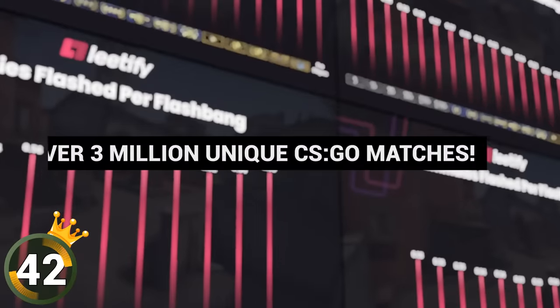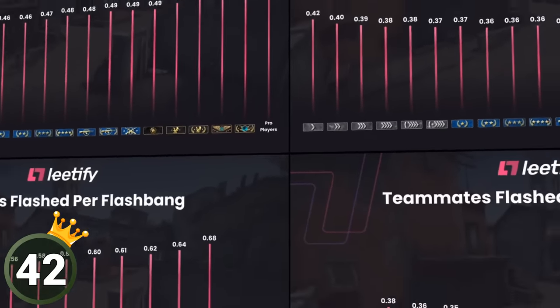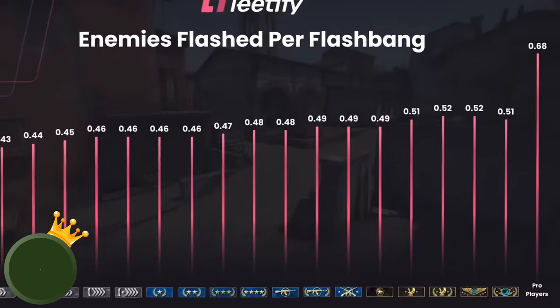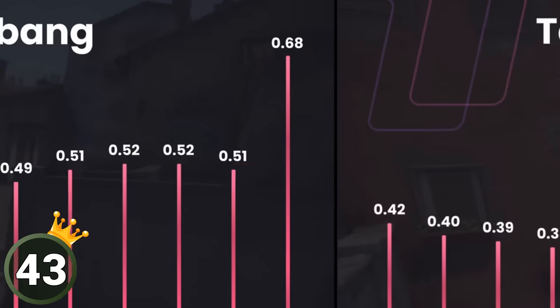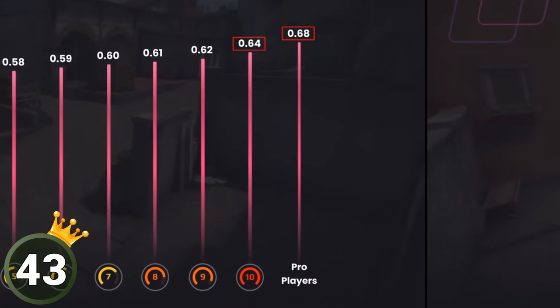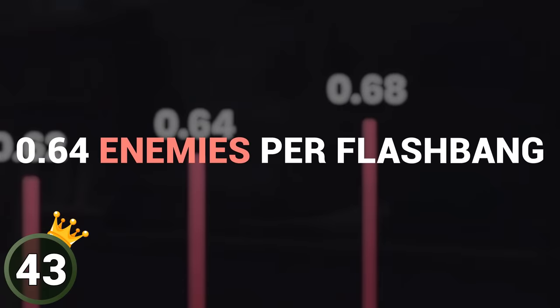Lead device data from over 3 million unique CSGO matches has revealed how many enemies get flashed per one flashbang at different ranks. You can see that the gap between pro players and top matchmaking ranks is pretty remarkable, although if we compare pro players at 0.68 to top FACEIT ranks, the gap is much smaller — FACEIT level 10s have managed to flash 0.64 enemies per flashbang.